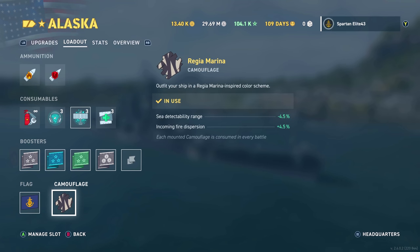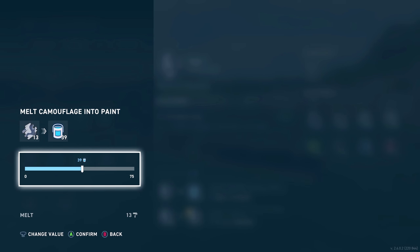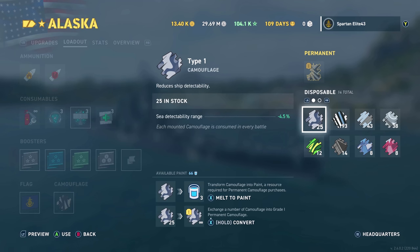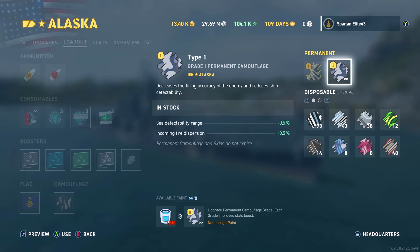So now we have officially enough Type 1 camo. We go back here, go to our permanent camo — or what we want to be our permanent camo — and we hold X. Do not just press X because that'll convert to paint. If you press X you'll be prompted, and it allows you to convert in bulk. I could get 75 paint out of this, but I'm not going to because I just got them to create a permanent camo. So now we have a level 1 permanent camo, which gives only a 0.5% bonus to sea detectability and incoming fire dispersion.